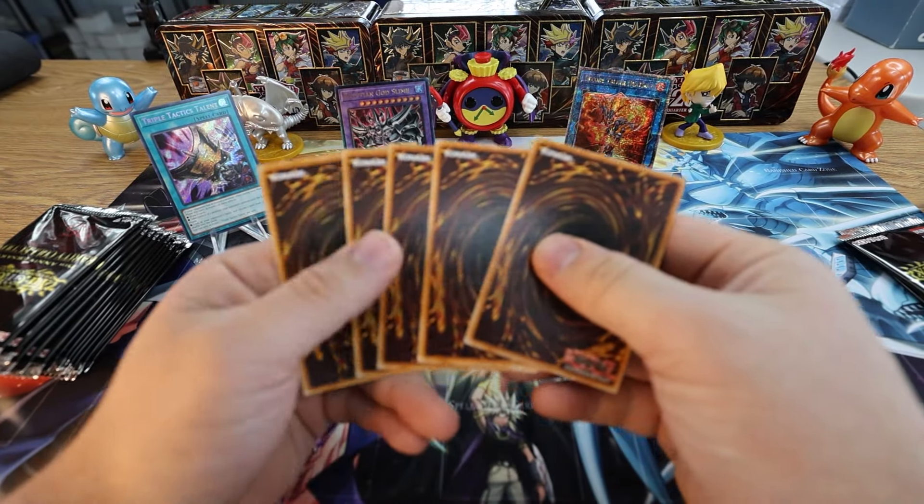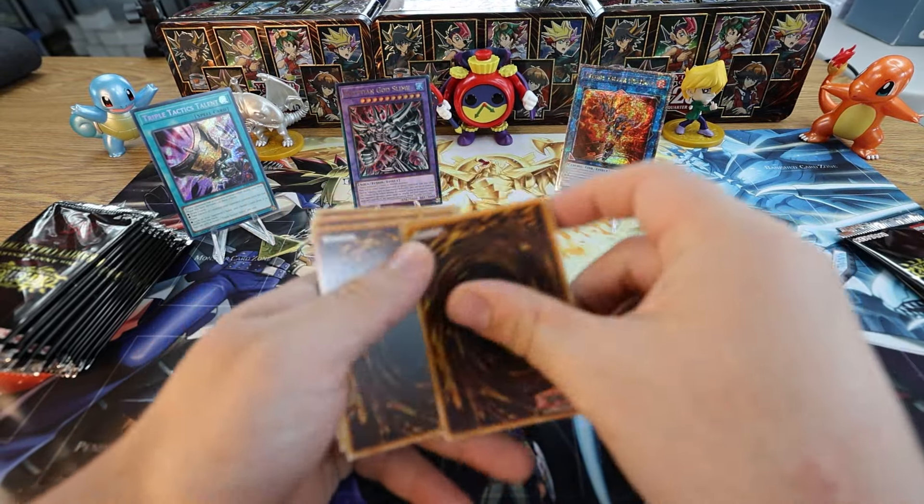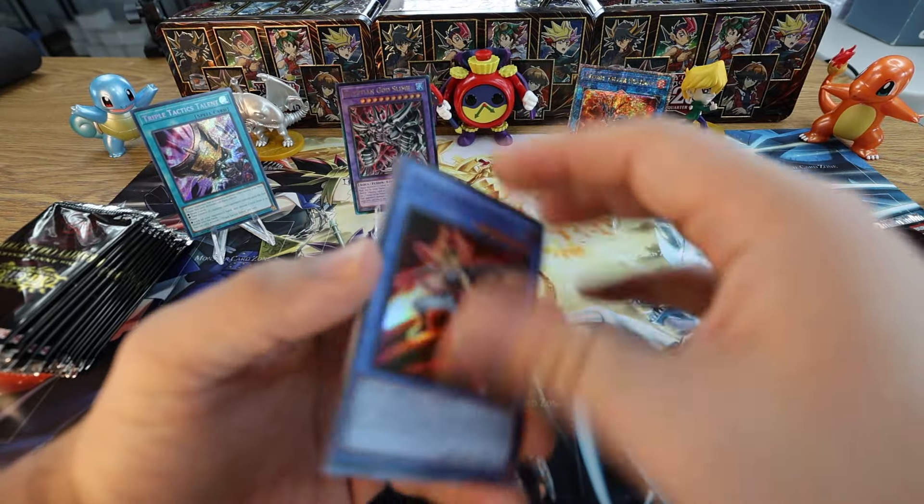Small World: great staple, three-of in a lot of decks that need consistency. Honestly, it didn't need a reprint because it had just gotten one in 2022 Tins — the card was already back up to eight bucks a copy, so Konami couldn't have any of that. They've got to keep it affordable for the casual player base. It also helps them move product when they put expensive cards into reprint sets to entice you to go back to that product to hunt for those cards.